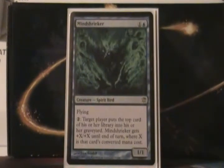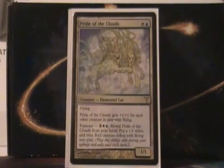Mind Shrieker is 2 mana, 1/1 Flying. You can pay 2 to make a player put the top card of their library to the Graveyard, and Mind Shrieker gets plus X/plus X where X is the converted mana cost. Pride of the Clouds is a 2 mana, 1/1 Flying — plus 1/plus 1 for each Flying creature in play. And then you can Forecast for 4 mana, reveal it, and get a 1/1 Flying token, which is awesome.